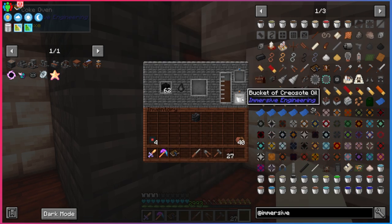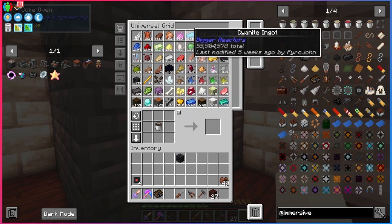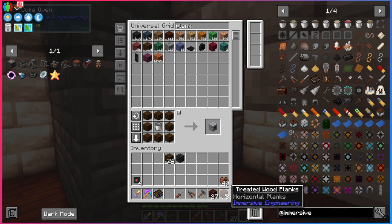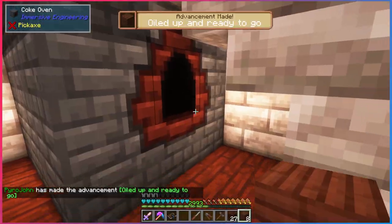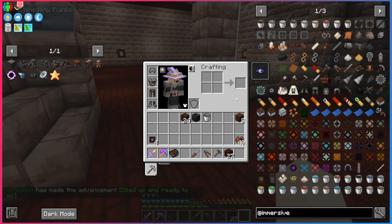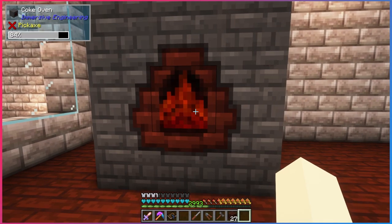You just get some creosote oil with a bucket like that. What this lets you do is put it in a crafting recipe with some wood planks, and that's how you make treated wood — an item you're going to be using a lot in this mod pack. It can be used for a bunch of different things, whether it's sticks or other items. That all comes from the coke oven, so it's a good idea to make it as soon as possible.